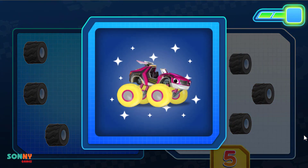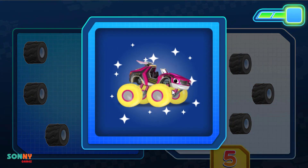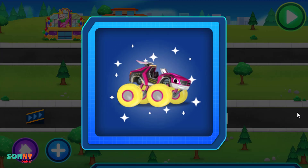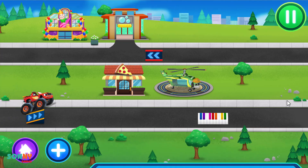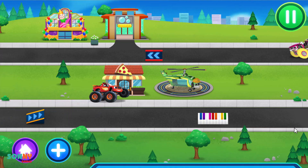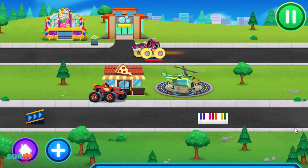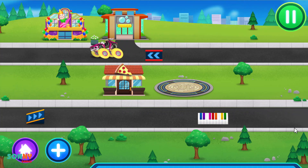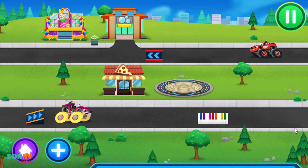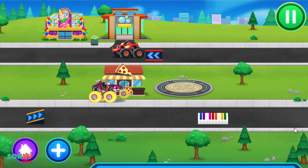You earn Watts! Way to go Watts! When you're ready, tap the green play button. Play! High tire! Delicious! Right on! Awesome! Blazing speed!